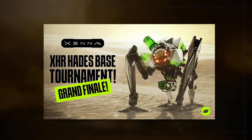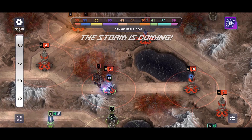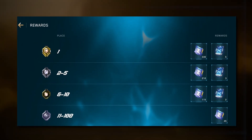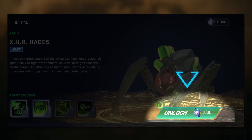The only way to get XHR Hates was through the Gates Base tournament, which lasted until May 31st. Players were fighting for exclusive robot parts, and anyone who made it to the top 100 received parts. 1,000 parts are required to unlock this robot, which is frankly a lot.